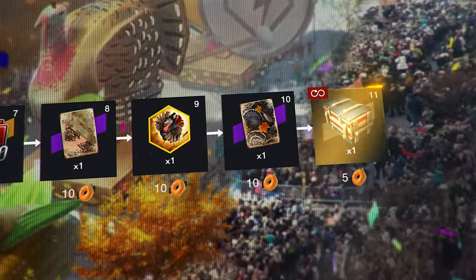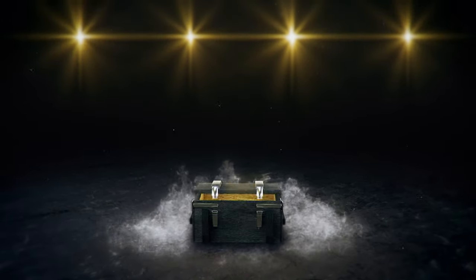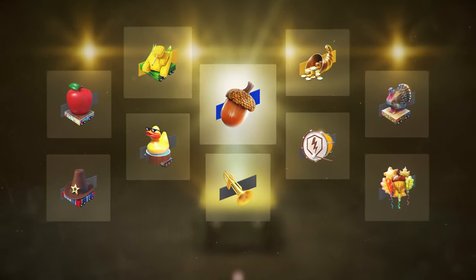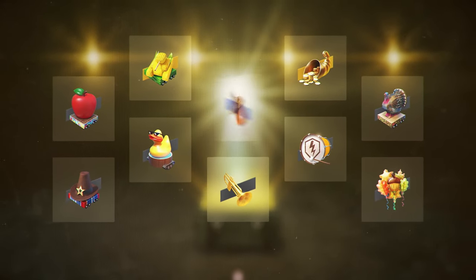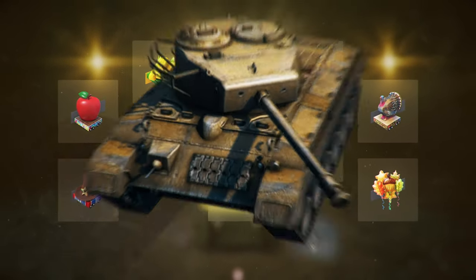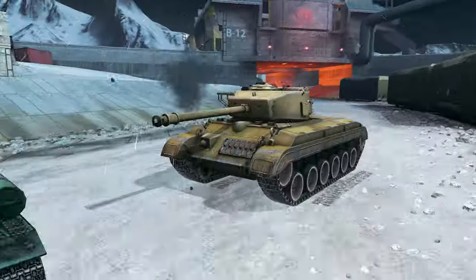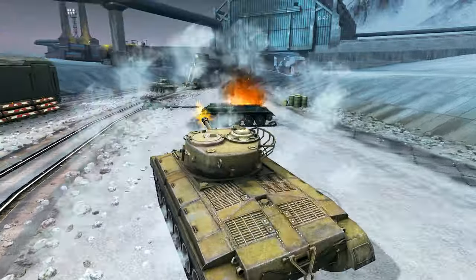Collect all rewards to earn the festive container. Open it to obtain exclusive collectibles. Inside, you can find Acorns. Use them to get the T23E3, an American Tier VII Premium Tank. This dynamic vehicle boasts high damage per minute, and its gun's mask will pose a challenge for enemies.